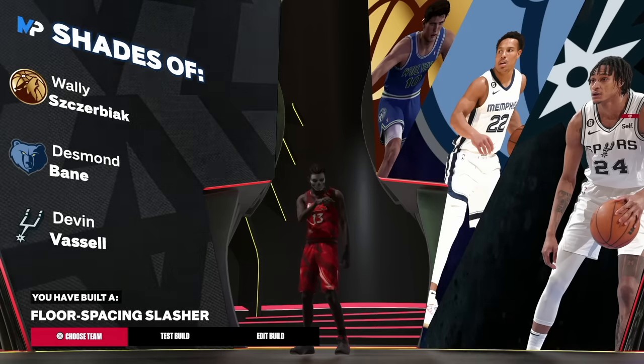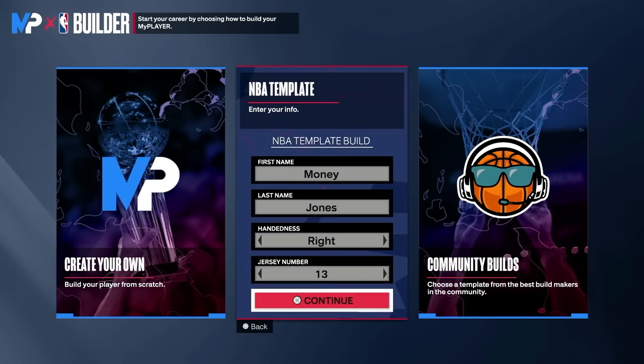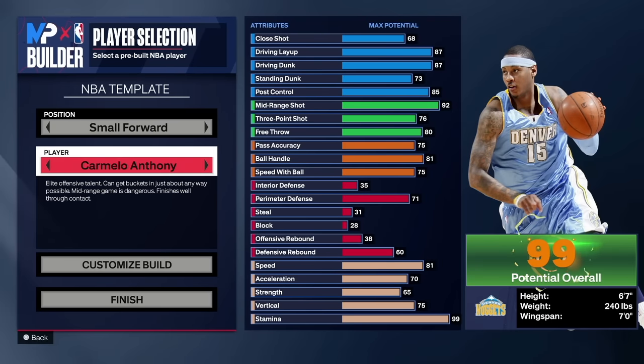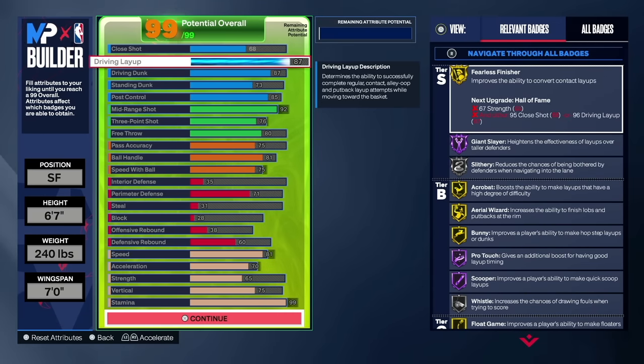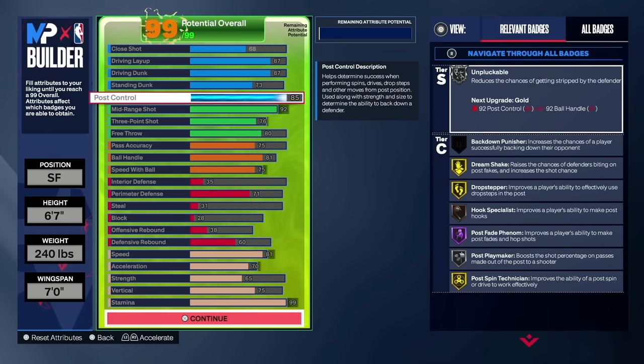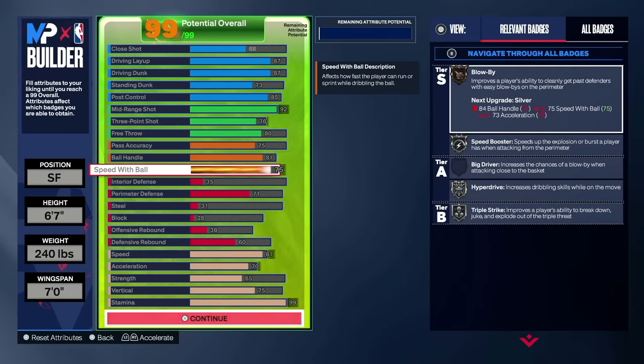For honorable mentions that didn't make the top five: first is an NBA template build — Carmelo Anthony. I personally played on this for about 10 games. It's a good all-around build. You can hit layups, standing dunks, pulse fades, mid-range, threes, and dribble. Defense isn't the best but overall it's solid. You get a lot of badges and it's a well-rounded build I'd recommend to a lot of people.